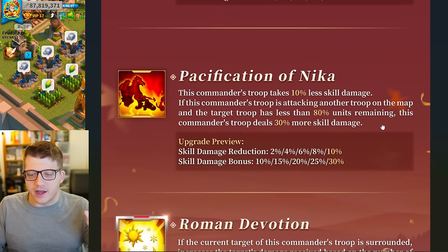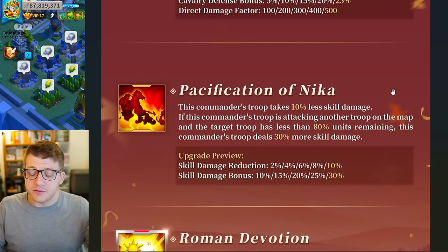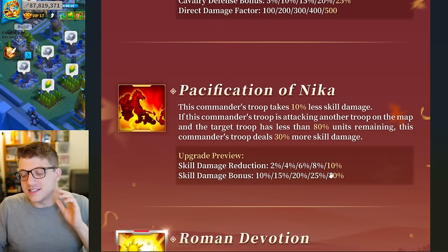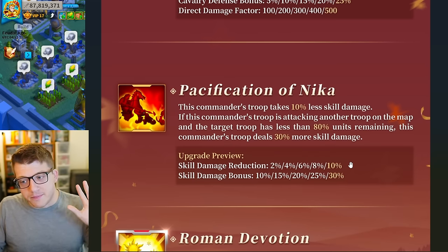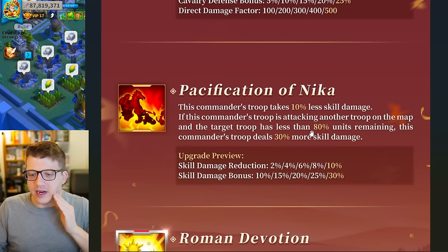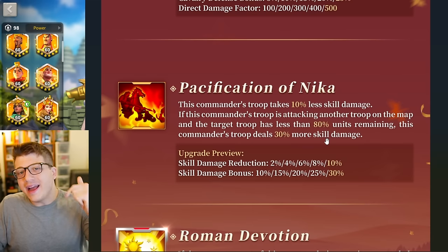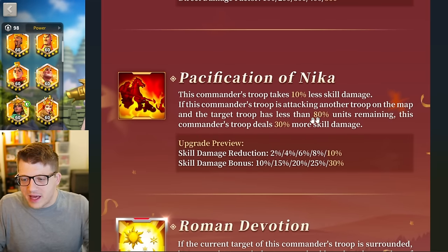The fourth skill gives this commander's troop 10% less skill damage taken — nice but nothing insane. Also, if you're attacking another troop on the map and the target troop has less than 80 units remaining, you deal 30% more skill damage. This stacks nicely with skill damage bonuses already on commanders like Huo and Nevsky, but I don't understand why it has to be conditional on under 80 units remaining. Why can't I get 30% more skill damage on all skill hits?